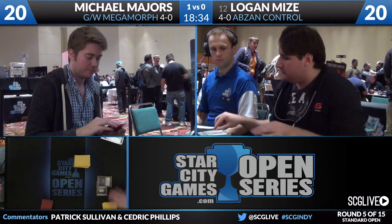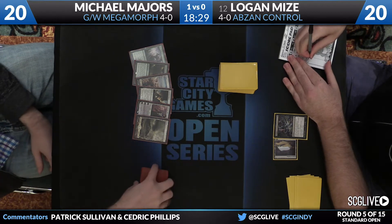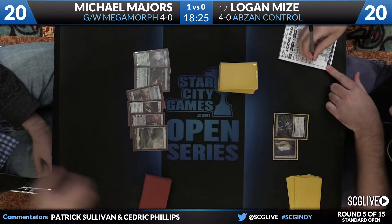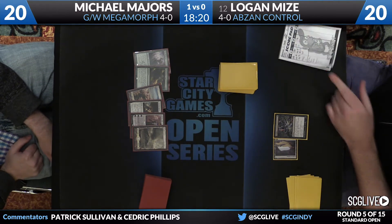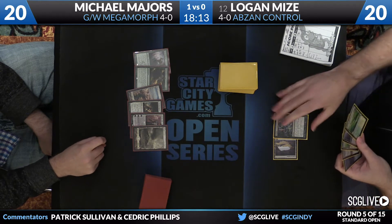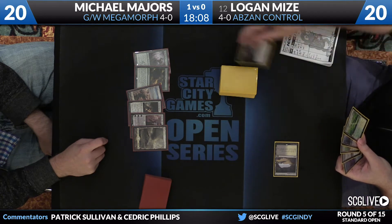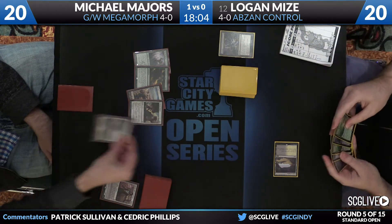It's interesting — we kind of forget, maybe undersell, just how powerful Courser is. It's something that's almost got lost in the shuffle. When someone plays a Siege Rhino, you feel like you got punched in the gut. When someone plays a Courser, it's like, whatever, just put your land off the top on the battlefield — but at the end of the day, that card was winning game after game. The combination of Temples and Coursers was so powerful for hitting land drops and finding more action later, and the deck has to fight much more fair now.